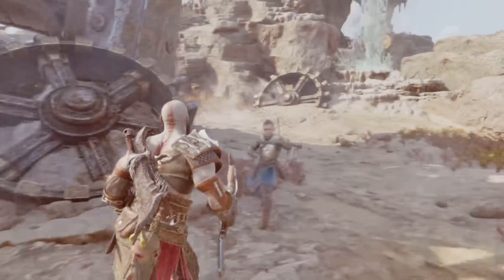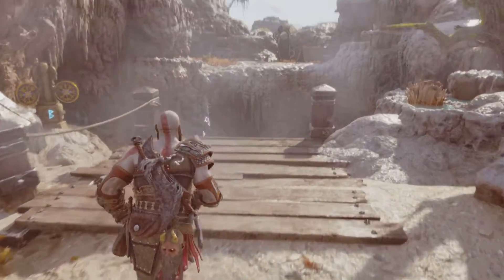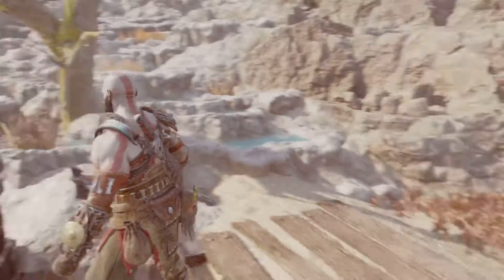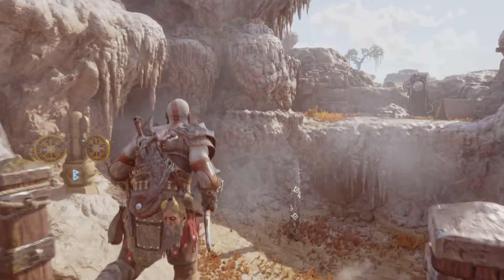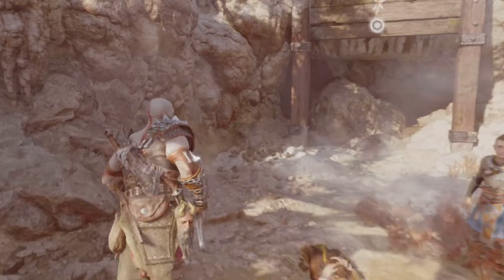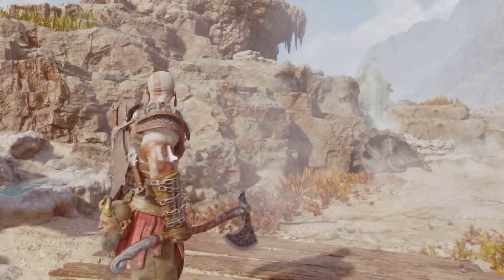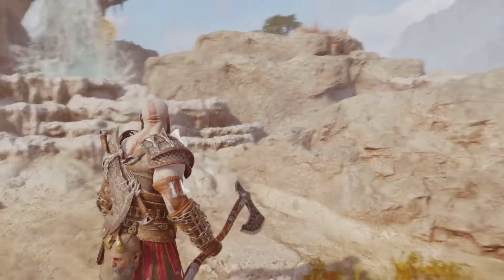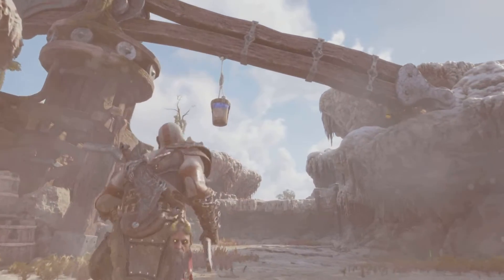Boom, so now we have one puzzle left to solve. We're gonna have to go around there and jump down — make sure there's no enemies. And there we go. We're gonna have to jump up there, and we should find the last puzzle somewhere around here — and yep, there it is guys.